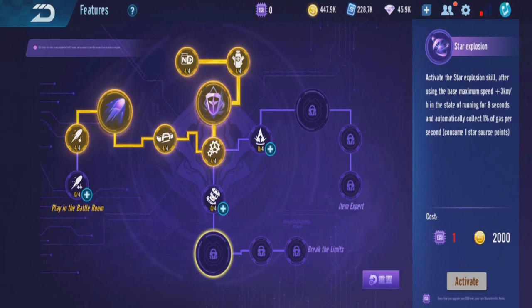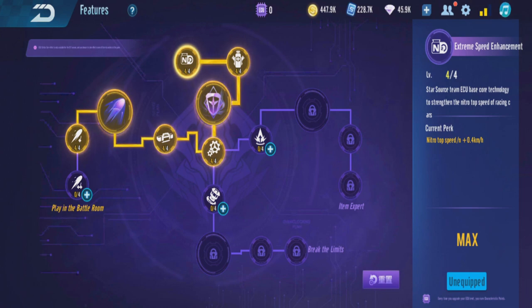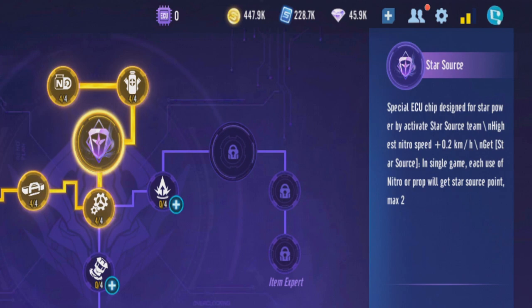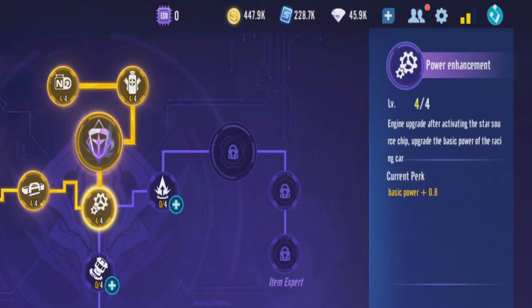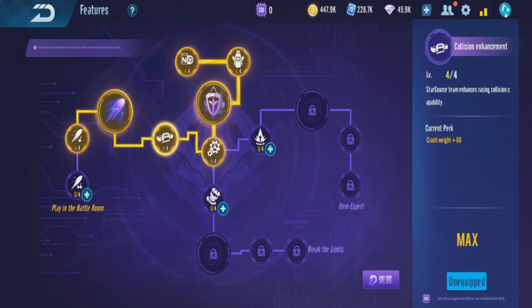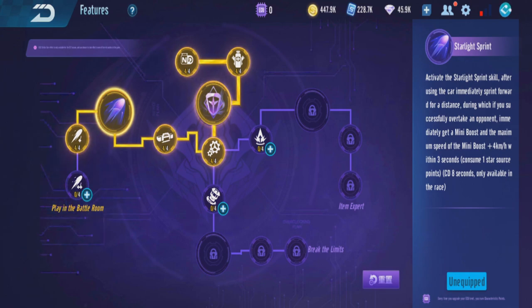Now I'm going to show you the Blink ECU normally. Basically, if you activate the ECU, the first three branches give you nitro top speed plus 0.4 and fill-up plus 0.2, charge time 0.2. When you collect ECU charges, you get basic power plus 0.8. If you pick the left side, you get crash weight plus 60, which increases collision weight — so you can actually use this ECU to collide with people.